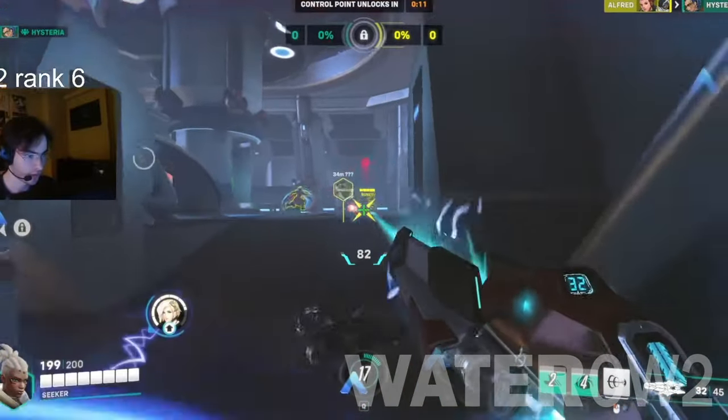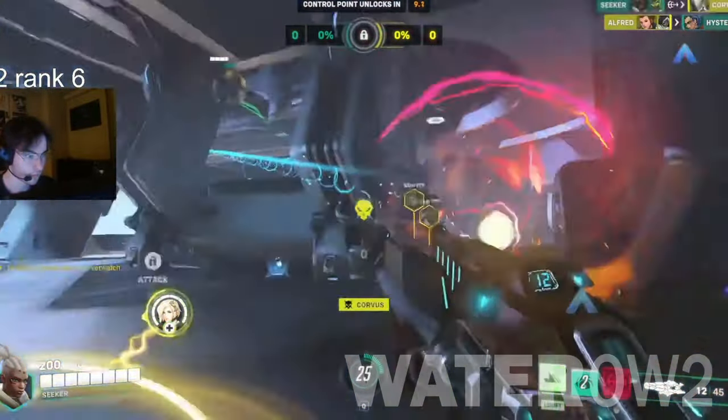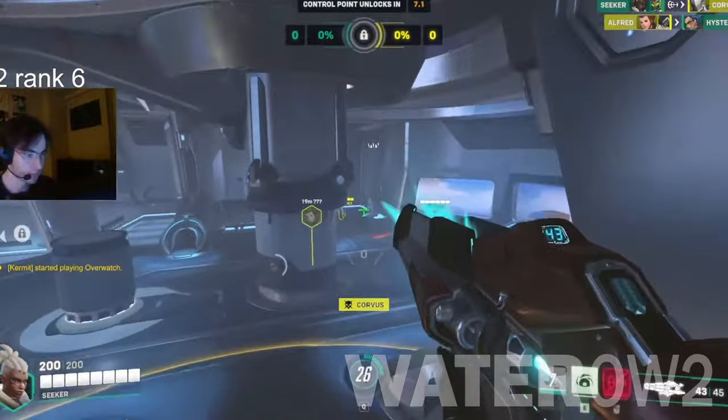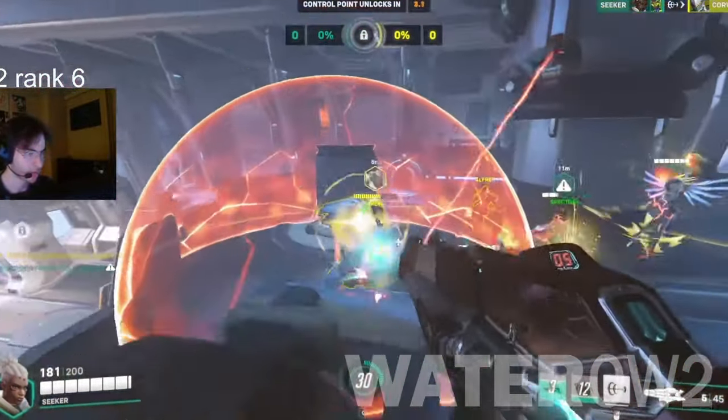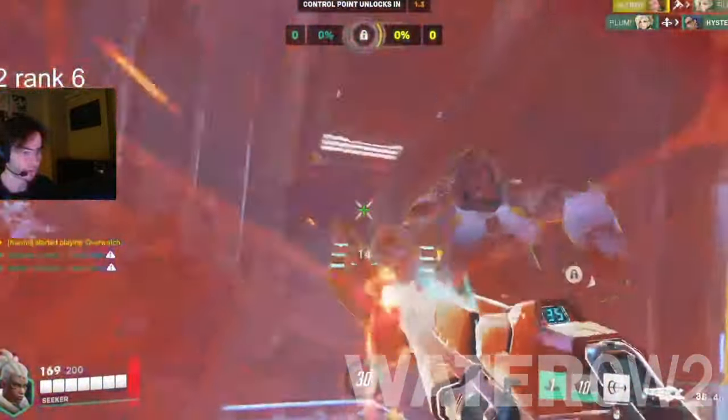Fast-moving heroes make it difficult for Sojourn to hit them. Dive heroes like Winston can jump on Sojourn, forcing her to slide away, or if she's already used it, making her very weak.